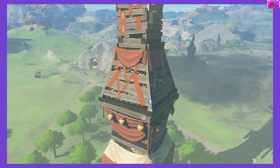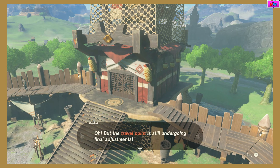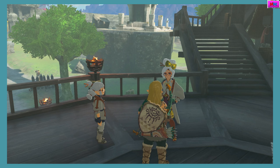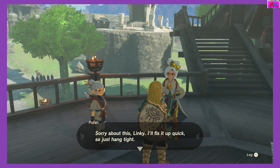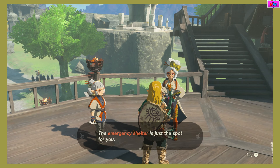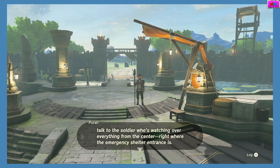First tower in the game actually. Yeah, this is what the towers look like — it's weird. But the travel point is still undergoing final adjustments. The travel point needs tweaking, sounds like I better get cracking. Sorry about this, Linky, I'll fix it up quick so just hang tight. In the meantime, why don't you just rest up — you must be pretty tired. The emergency shelter is just the spot for you.